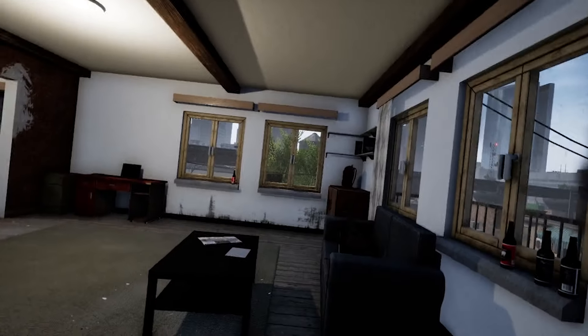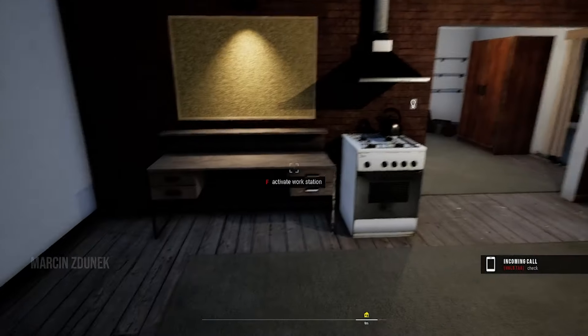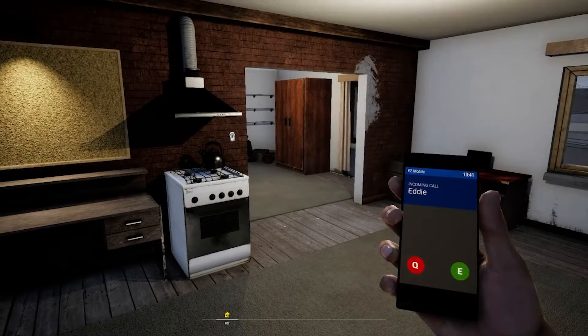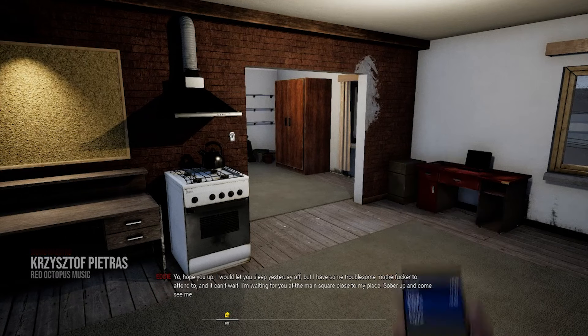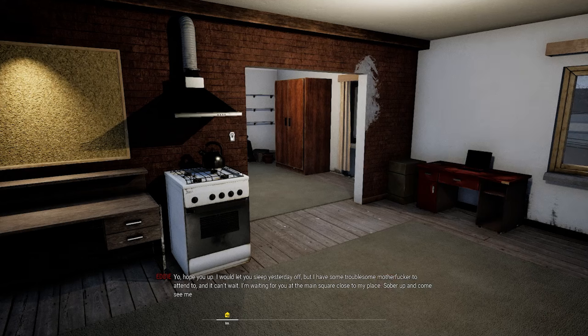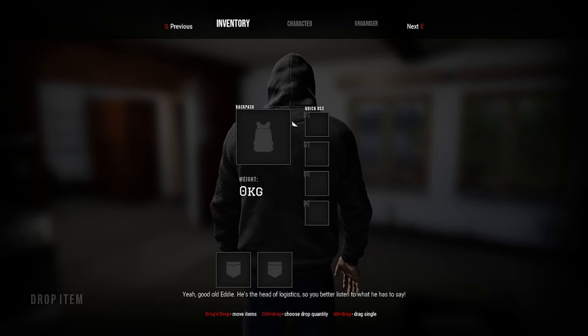Need some subtitles — got that. Wonky screen. We're still in the same location. Can we pick anything up yet? Incoming call — hold Tab to check, E to answer. 'Yo, hope you're up. I would've let you sleep yesterday off but I have some trouble to attend to and it can't wait. I'm waiting for you at the main square close to my place. Sober up and come see me.' You can check current tasks by hitting Tab and switching to the organizer.